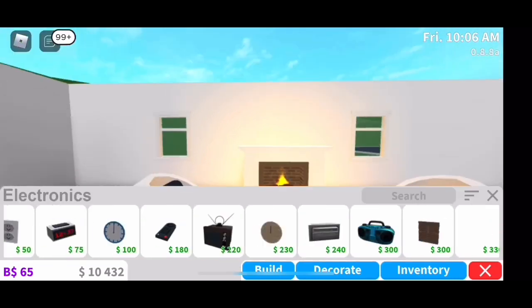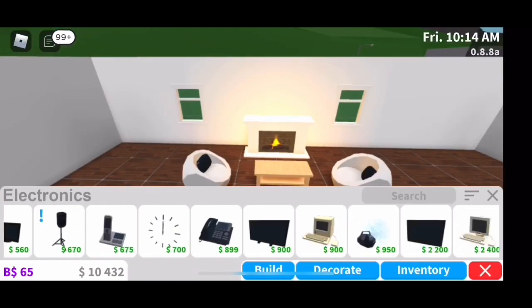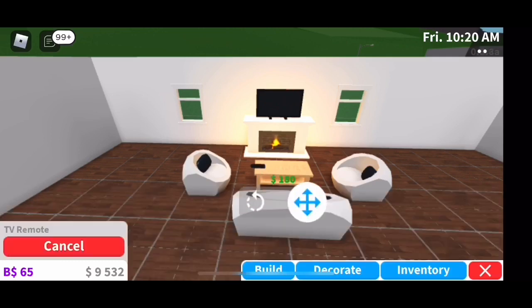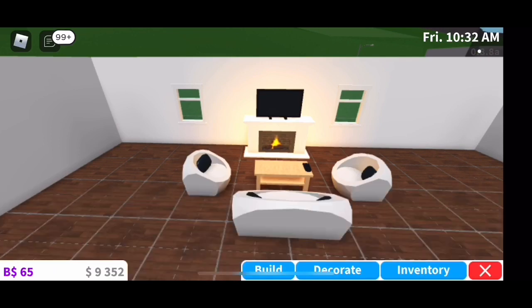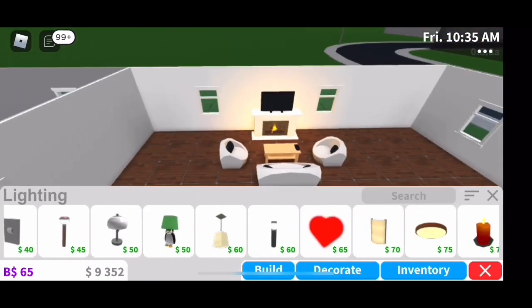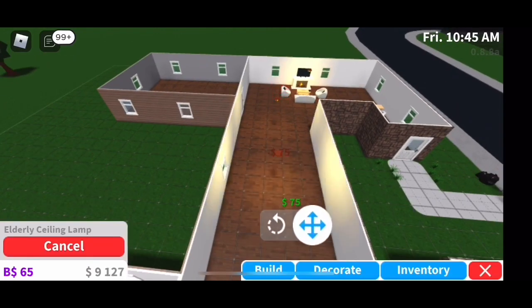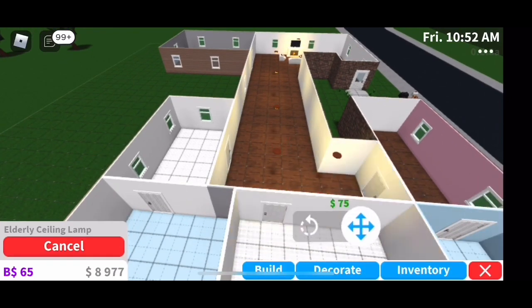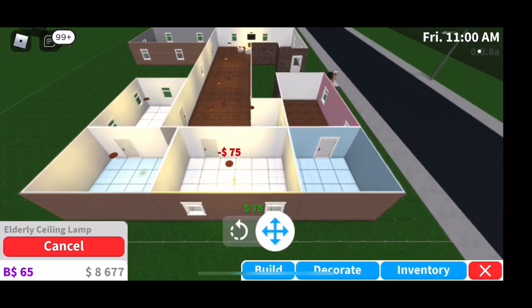Then I put in a TV. I was going to put the cheaper one in but it wouldn't fit in the corner, so I had to pick the more expensive one and put it up there. Then I added a little remote in the corner. I realized I had to change the lights — at the end of the video when I go inside the house I realized I did not put enough lights and they give off a weird yellow color. I never fixed that in the video.